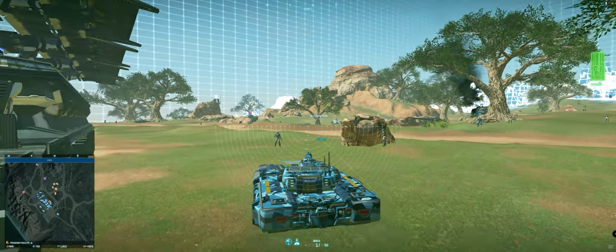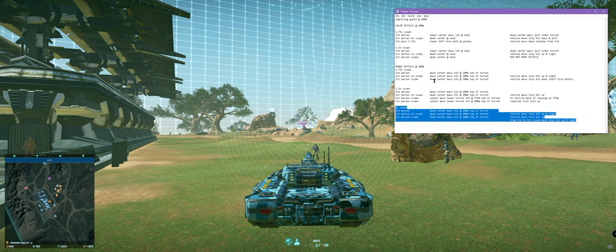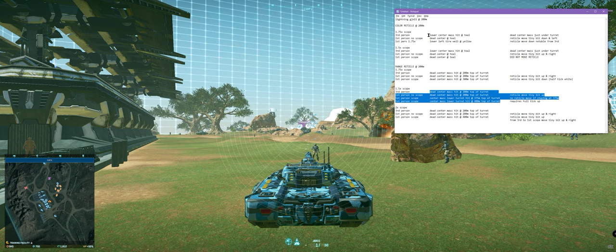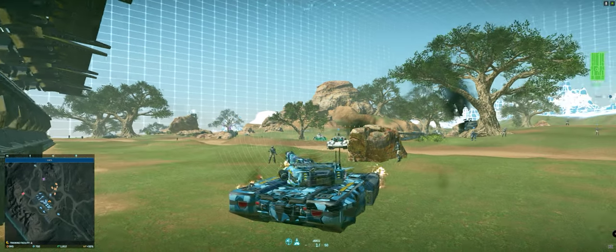That's pretty much the sciencing of it. Interesting results. For the color and the range reticles, it looks like 1.5 is where I'm going to want to standardize my play. Going in and out of fights, changing scopes — 1.75 doesn't seem like where I want to be. I want to be dead center mass as much as I possibly can, and 1.5 looks like where I'm going to get that.